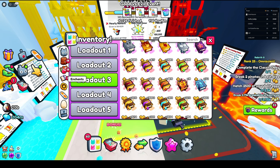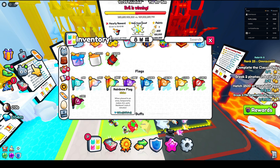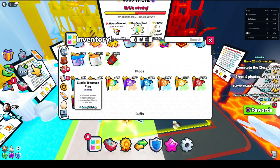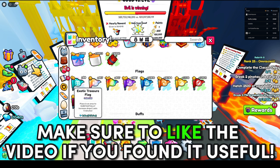In your items, you want to use either the strength flags or the shiny rainbow, but most importantly the exotic treasure flag. As you can see with the description, it says 'substantially increased drops,' so you definitely want to use that.